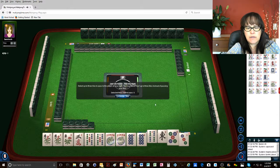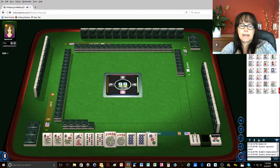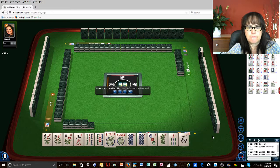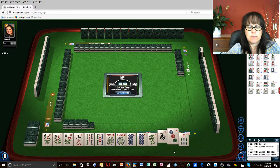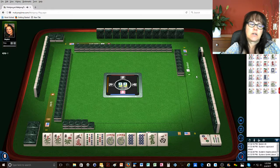East, four, five. We're set again. We need a one crack. They want two. I need a one crack.